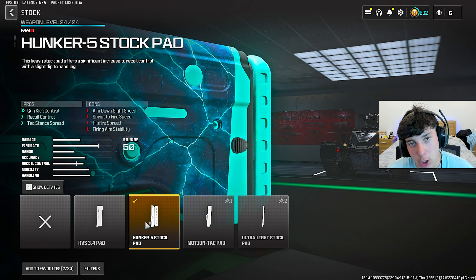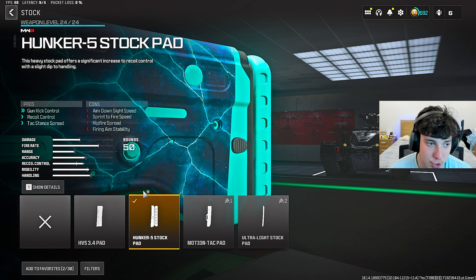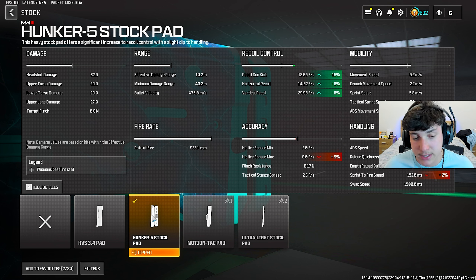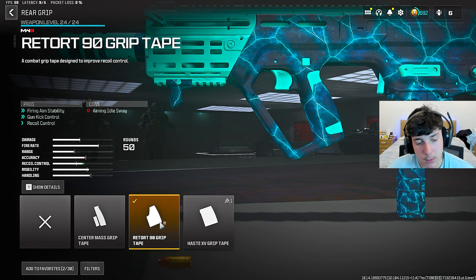For the stock, we did put on the Hunker 5 stock pad. This is going to help with that gun kick control, recoil control, and tac stance spread. As you can see on the screen, it's minus 15 for recoil gun kick and minus 8 for both horizontal and vertical recoil. You've got to put this stock on — it's the best for recoil. This gun has absolutely no recoil, and the mobility on it is crazy good — one of the best SMGs with really good damage. Put on the Hunker 5 stock pad right now.